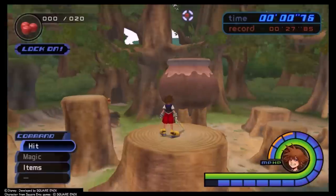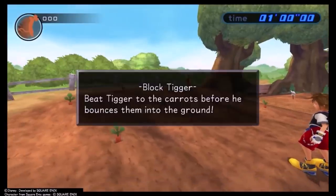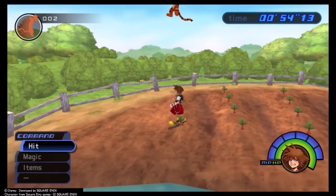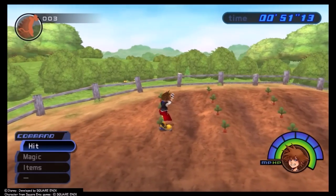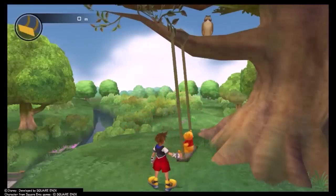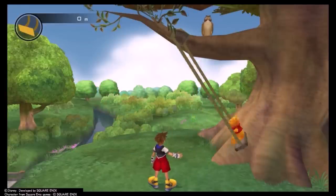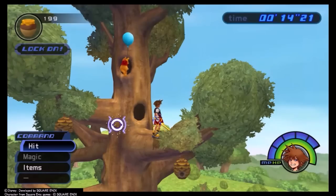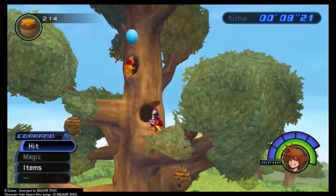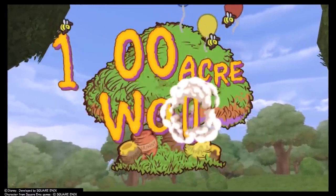If you watched my world rankings for the first game, you'll remember that I have a tenuous relationship with minigame sections in really every kind of game. I'm not saying they shouldn't exist, but they're an inherently tricky thing to pull off. I'm hard-pressed to come up with a game where the minigame sections are more fun and appealing than the core gameplay. But in the alternate reality where I'm in charge of a development team, I probably just ixnay on the minigames anyway. Oh — number 13 is 100 Acre Wood, if that wasn't clear.